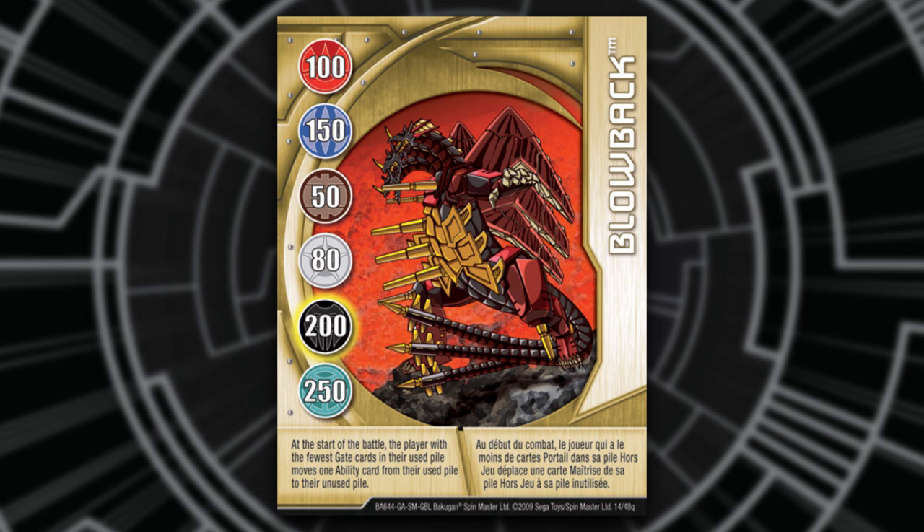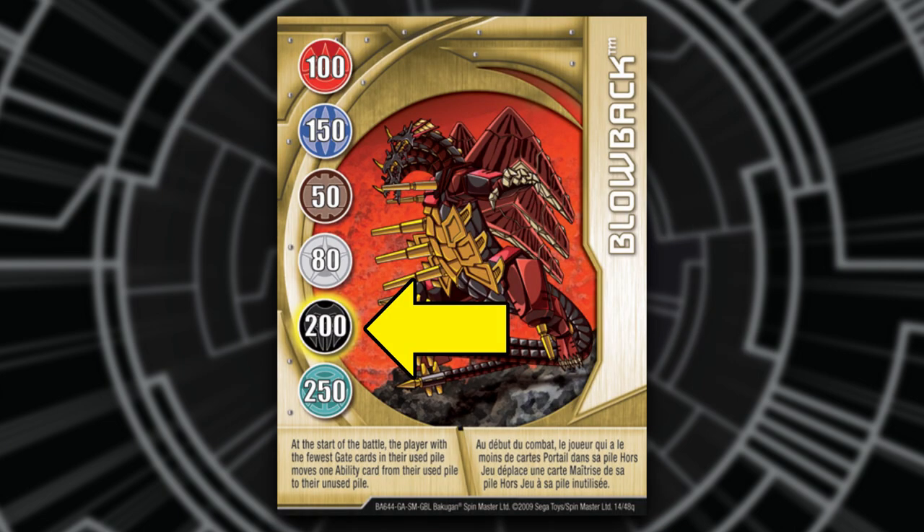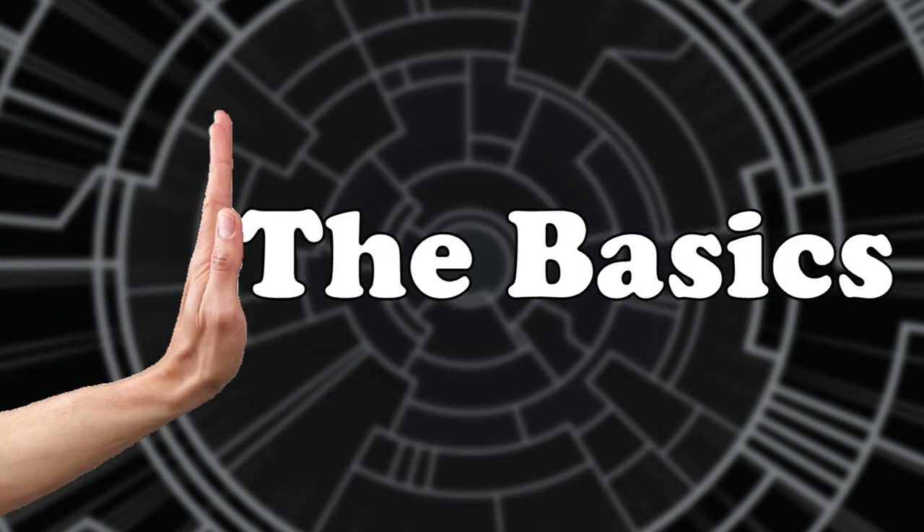You may also notice that some gate cards have a highlighted ring around the attribute bonus. This is in place for specific ability cards or Bakugan with specific treatments, like Pearl Bakugan. Make sure to read the rulings on your specific ability cards for more information. Now that the basics are out of the way, let's finally play the game.